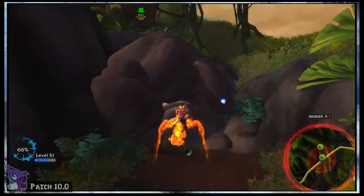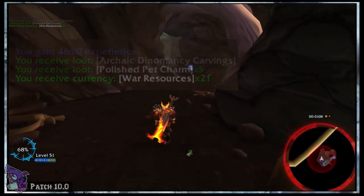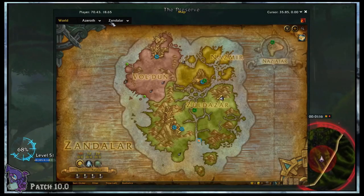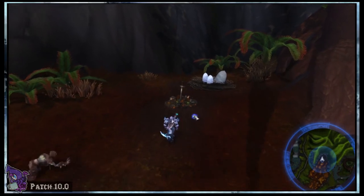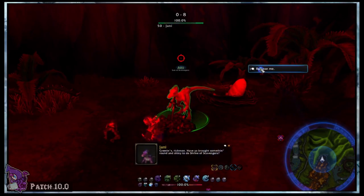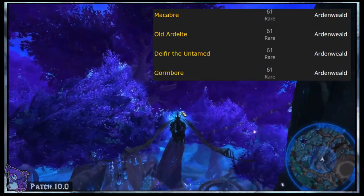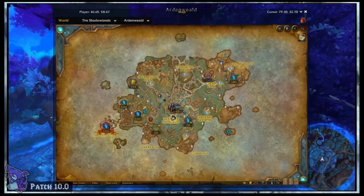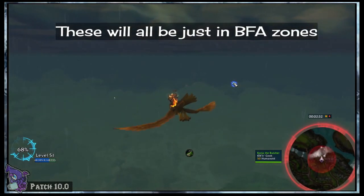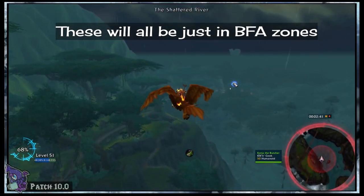The Battle for Azeroth zones — Isles of Zandalar and Kul Tiras — both have an assortment of unique, static, one-time treasures spread across the zones. However, there is a handful of these treasures that actually reward a small amount of polished pet charms, and there are a couple of rares that do as well. These are the ones I find are the easiest to get and don't need anything funky beyond zone access unlocks. In this list I have 7 chests and 2 rares, all from the BFA zones, which will reward you with a total of 50 or more pet charms in about 15-20 minutes, assuming you have flying.